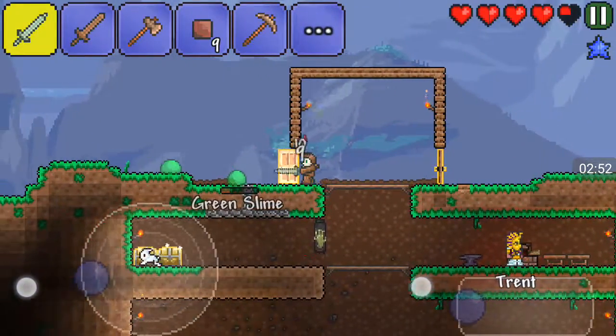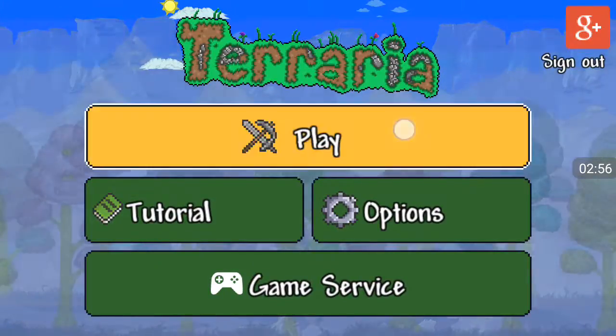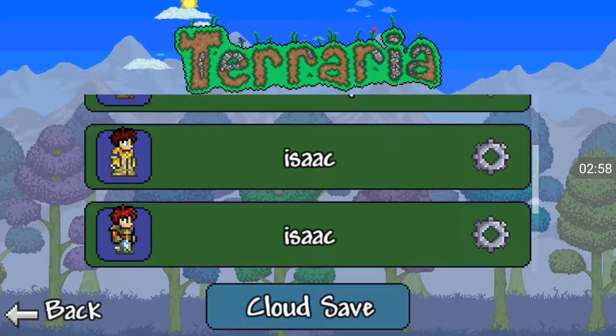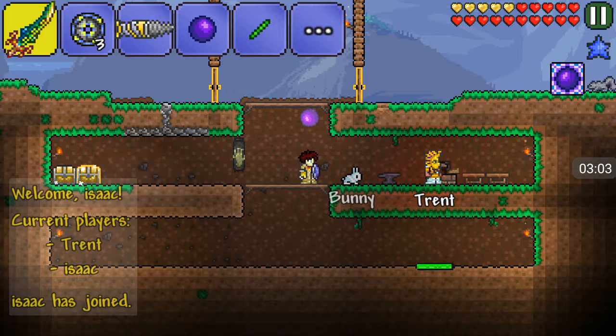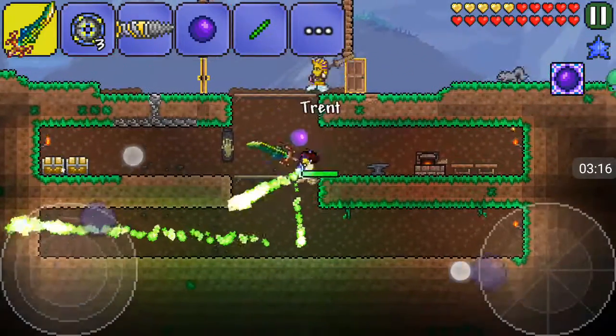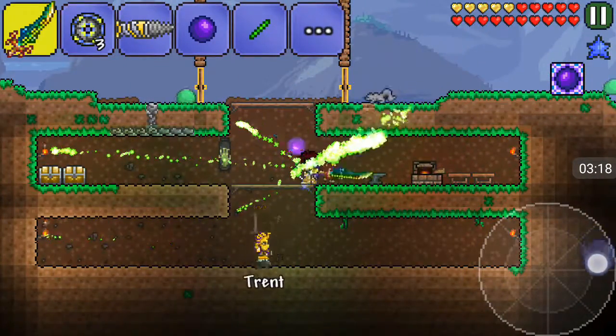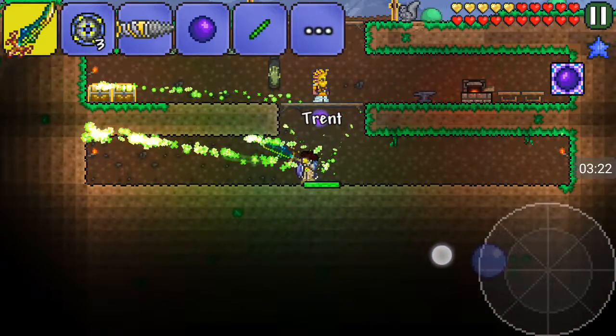Hey, do you want to see something really cool? Hold on, I'll be back. You know that crimtane sword — we can actually use it for something. You can make this... no, the terra blade! Look at it, it's so beastly.